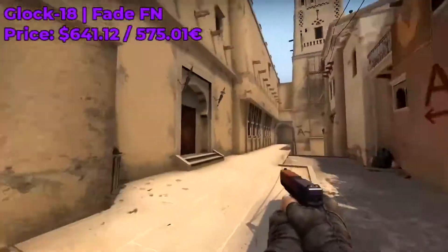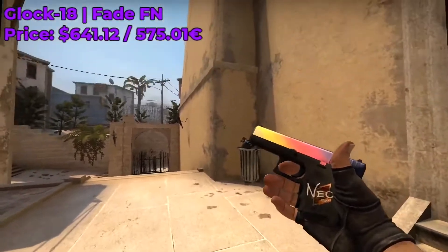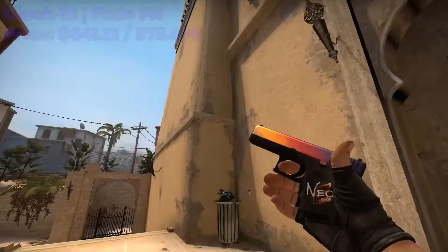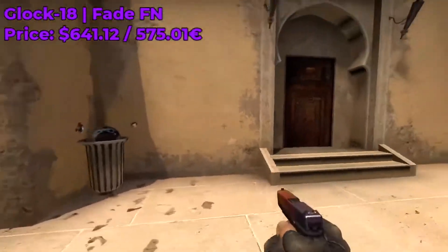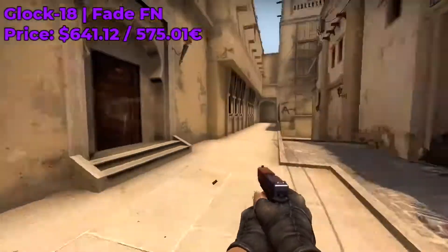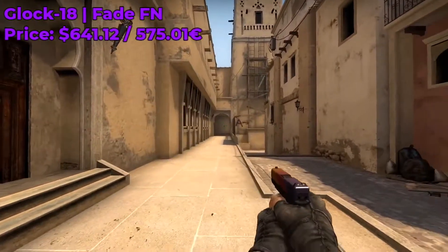The first skin I want to share with you guys is the Glock 18 Fade. This skin is from the Assault collection and it really is just a gradient of two colors — purple and yellow. This skin was added on August 14th of 2013 as part of the Arms Deal update, the first CSGO skin update, and it really is the first Glock 18 skin.